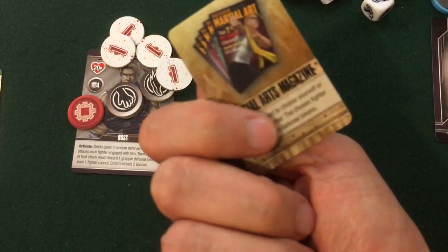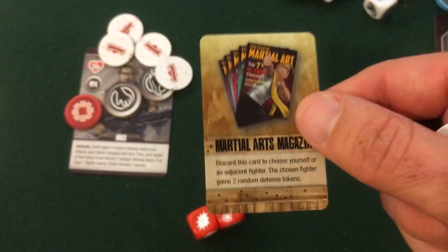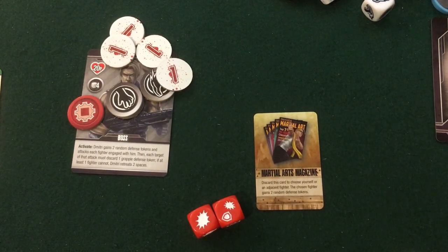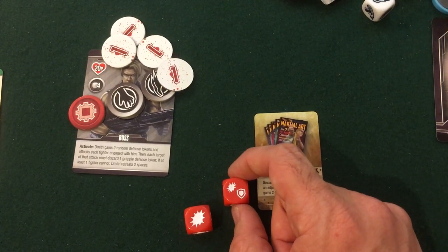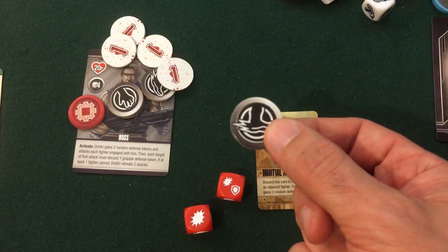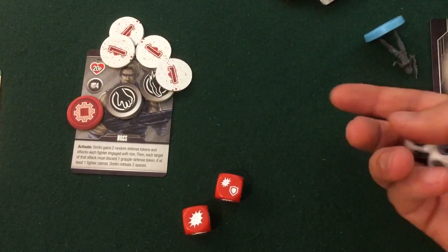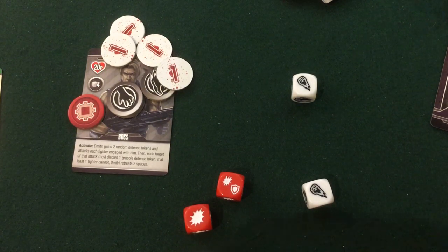I defeated a minion so I get another loot card — a Martial Arts Magazine: choose yourself or an adjacent fighter and that fighter gains two random defense tokens. I'm going to use that right away because Dimitri is not happy I'm standing next to him. I also got a defense result; since the attack was general damage I choose the type, and since I already have two punch tokens I'll get a kick defense to spread it out. I use the Martial Arts Magazine and roll two more punch defenses — the one thing I didn't need. So I've now got four punch defense tokens and one kick defense token.